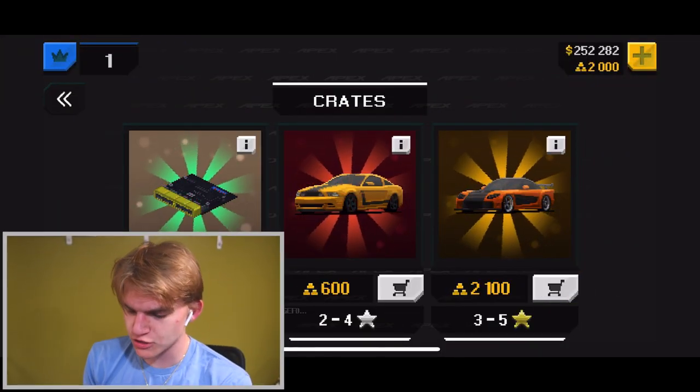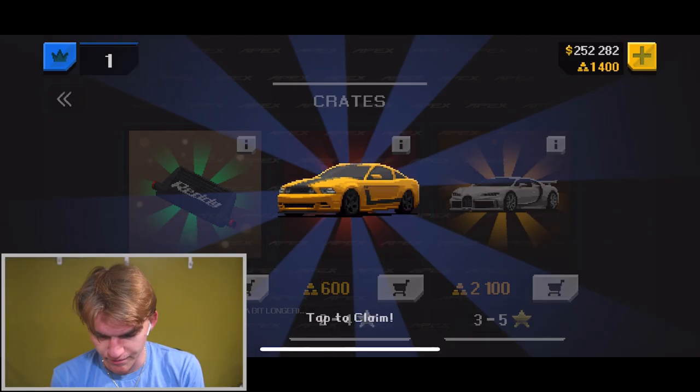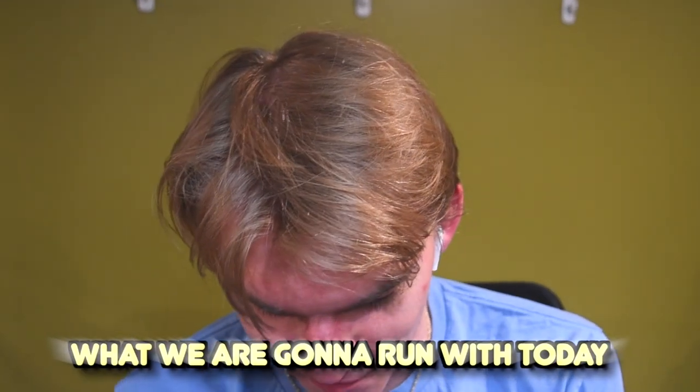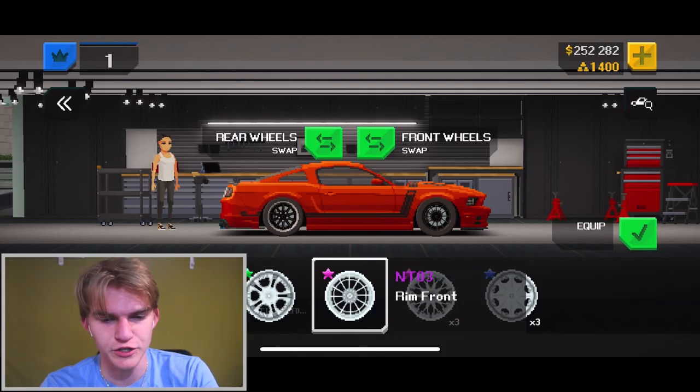We're just gonna buy the middle crate, because why not? Let's buy it. And I guess that's what we're gonna run with today. We're gonna make the ride height on the lower side and we're gonna do these wheels.